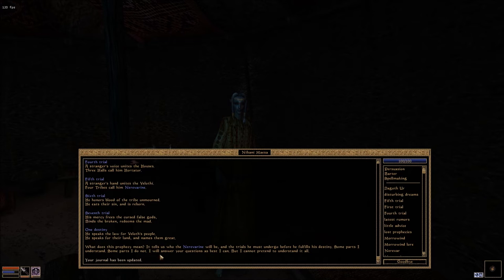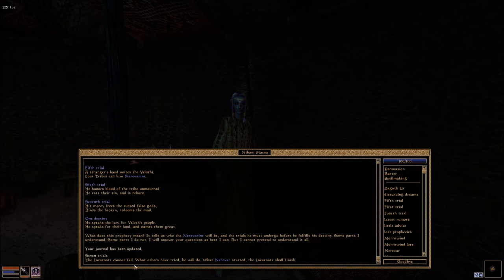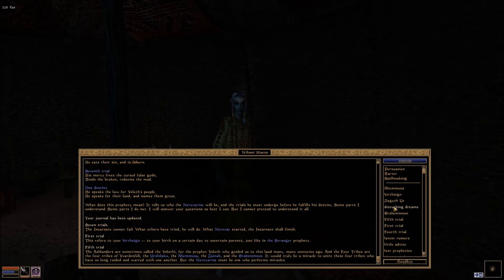Some parts I understand, some parts I do not, and I will answer your questions as best I can. Let's quickly go through the trials where we will then end for today. Seven trials: Incarnate cannot fail — what others have tried, he will do; but Nerevar started, the Incarnate shall finish. First Trial: this refers to your birth sign, to your birth on a certain day to uncertain parents, just like the Stranger Prophecy. Fifth Trial: the Ashlanders are sometimes called the Velothi for the prophet Veloth who guided us to this land many centuries ago. So the four tribes are the four tribes of Vvardenfell — the Urshilaku, that's where we are at the moment, the Ahemmusa, the Zainab, and the Erabenimsun. It would truly be a miracle to unite these four tribes who have so long raided and warred with one another, but Nerevarine must be one who performs miracles.